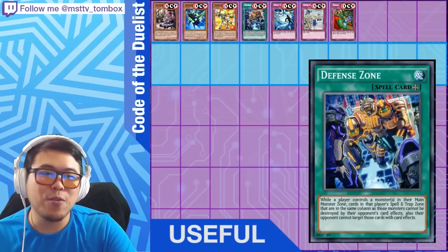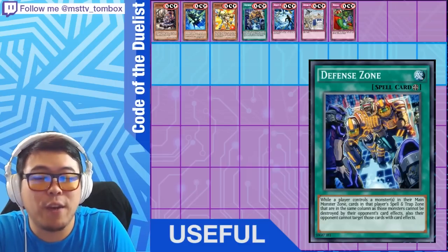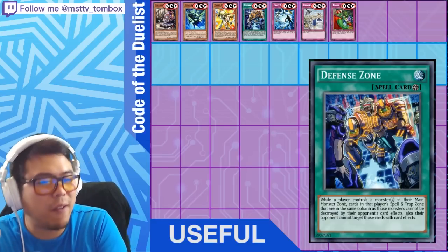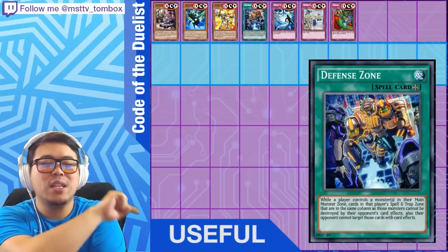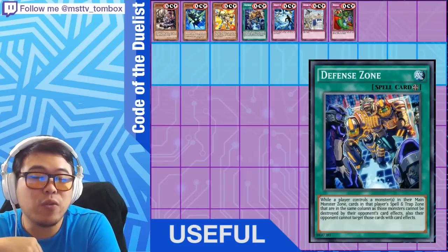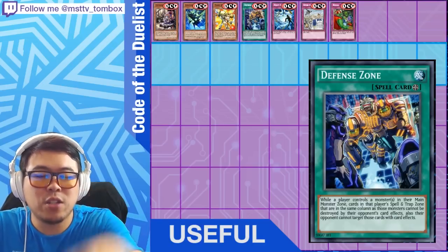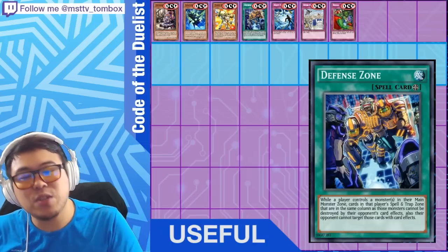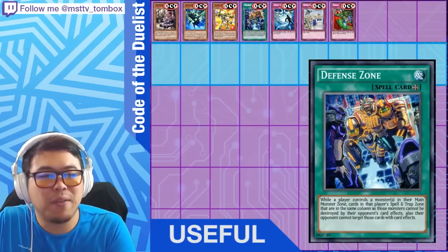Defense Zone is one of my favorite cards in the whole set, especially for anti-meta players — you should pick this up. Once we get Metaverse, you'll like it even more. It offers back row protection for you and your opponent, but you just need to care about using Defense Zone to protect your Safe Zone, which in turn protects your Fossil Dyna or Barrier Statue. Think about it: Twin Twisters can only hit one card with Defense Zone active. A monster in front of a spell or trap you control cannot be destroyed by card effects and cannot be targeted — combine that with Safe Zone, Fossil Dyna, and even Moon Mirror Shield for maximum frustration.